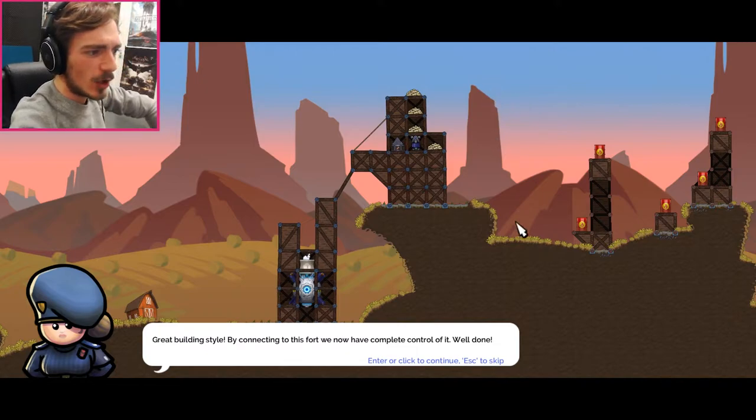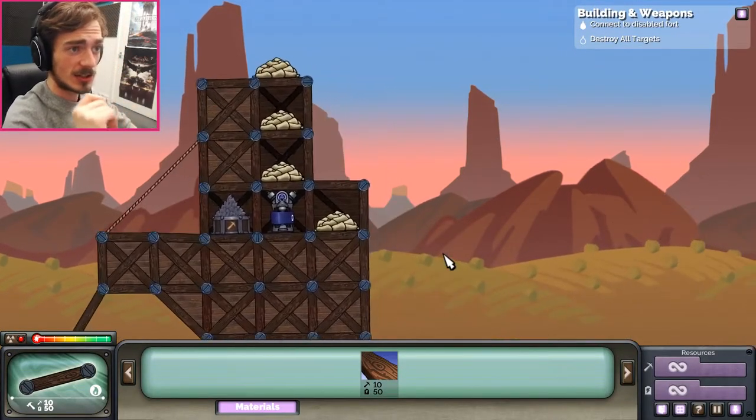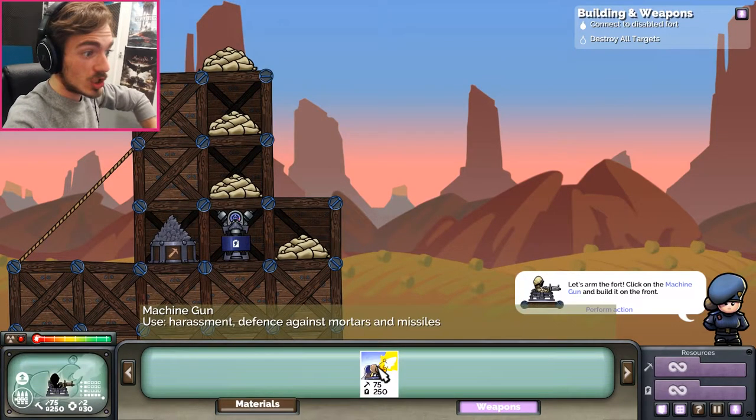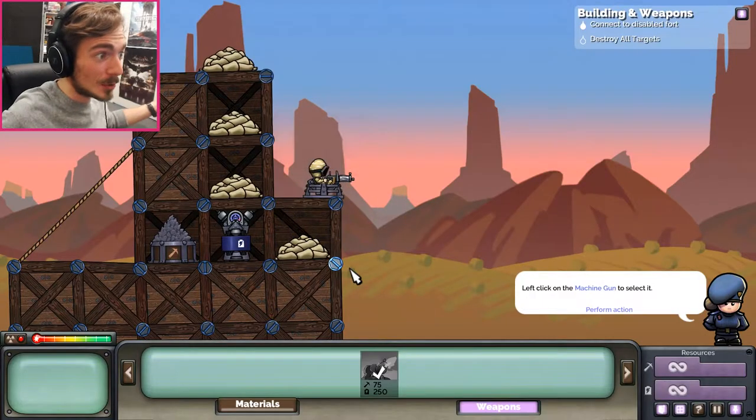Great building style. By connecting to this fort, we now have complete control of it. Well done. We've done all the connecting to the disabled fort. Let's arm the fort - click the machine gun. Oh my goodness. Huzzah. Now death will reign from my fort. This is great.